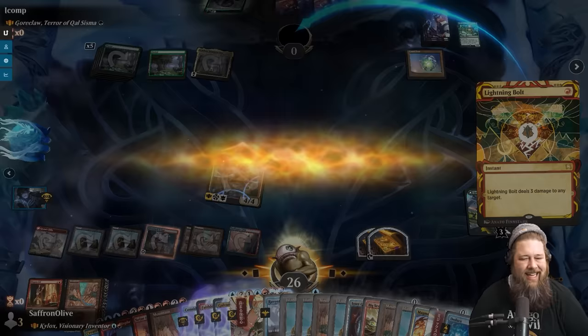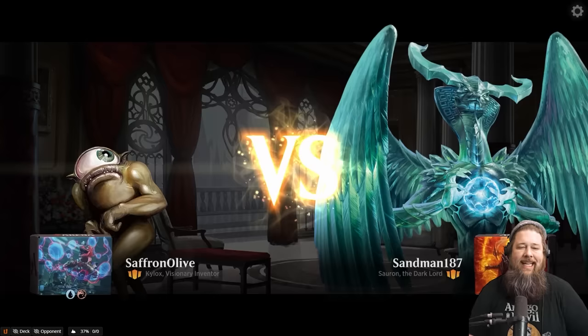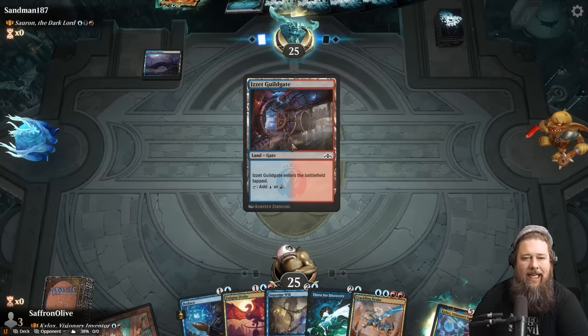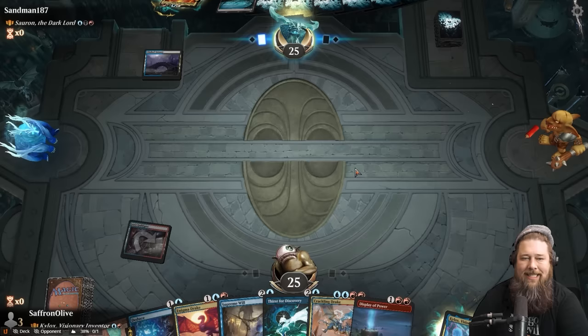Kylox is wild — this card is wild. It's so easy to make it a win-the-game card; it's just hard to get there, but when it comes down it does incredible stuff. Next game: opponent is Sauron the Dark Lord — a scary commander. We keep a hand with double Drakes, which are nice with Kylox since they're our best creatures for digging deep. We start on the island. Opponent plays Dreadhorde Invasion. The Snarl lands come into play — honestly my least favorite land cycle in Magic, even worse because people still play them.